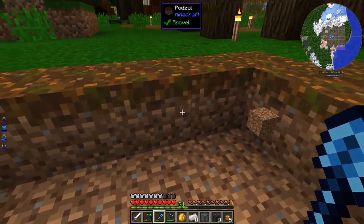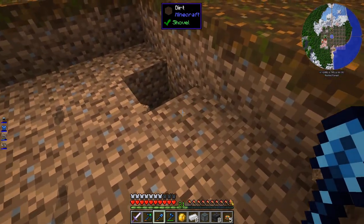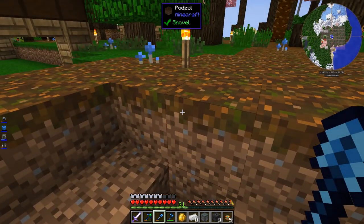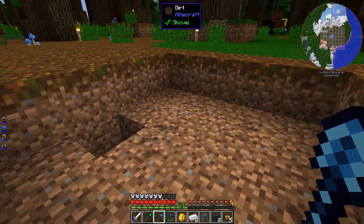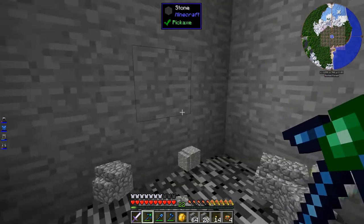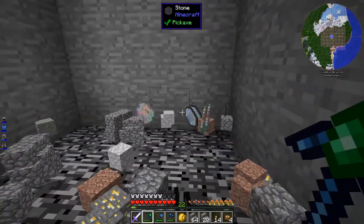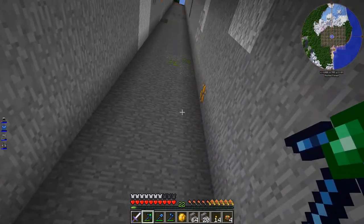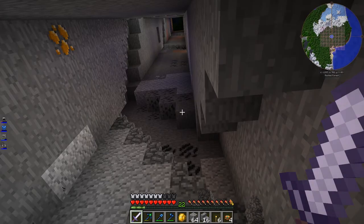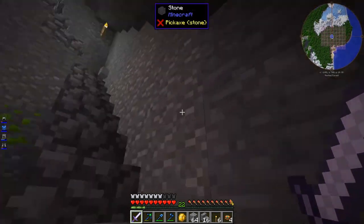The easiest way would be to make a huge staircase from the very bottom to the top, but I actually want a spiral staircase going around - I think that'd be pretty cool. Alright, all the way down to bedrock. Now I'm gonna carve a staircase out of the outside of this shaft. Staircase is complete - now it's relatively easy to get in and out of here.